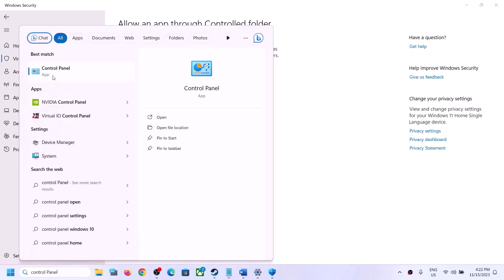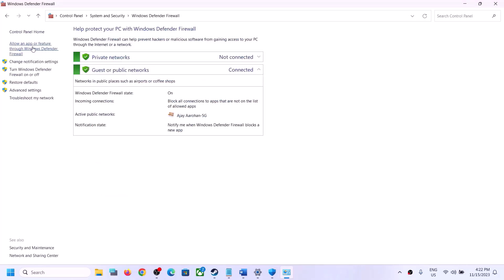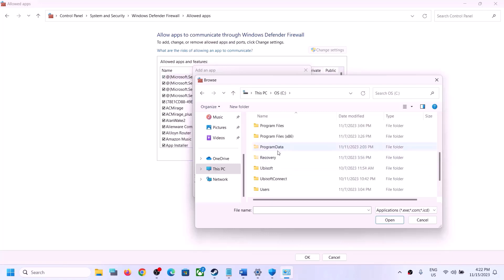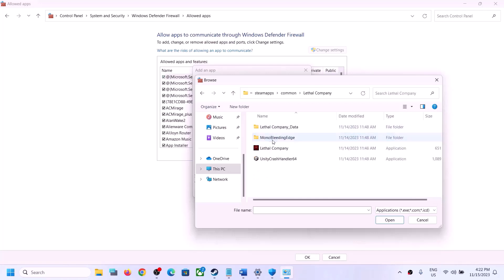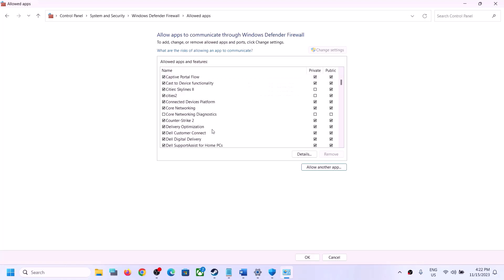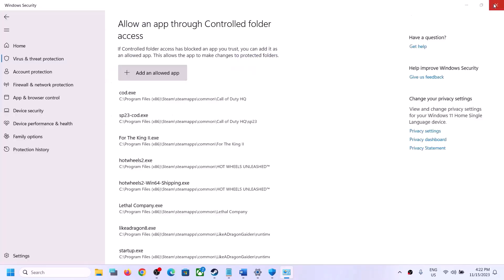Now type Control Panel in the Windows search box and click on Control Panel. Go to System and Security, then click on Windows Defender Firewall. Click on Allow an app or feature through Windows Defender Firewall, click Change Settings, then click Allow another app. Click Browse, go to the game installation folder, select the game exe file, click Open, then click Add. Once the game is added, click OK and then launch the game.